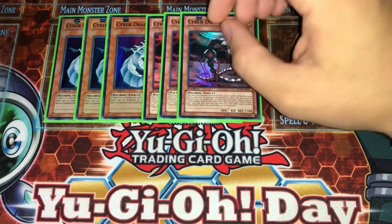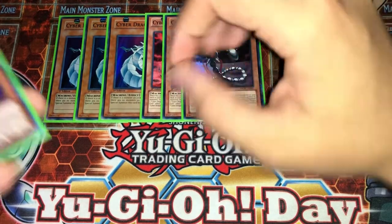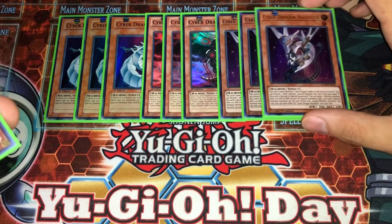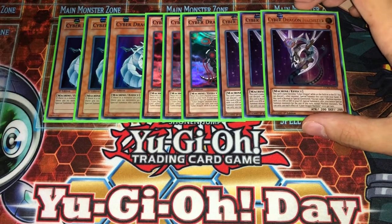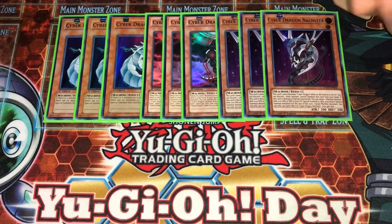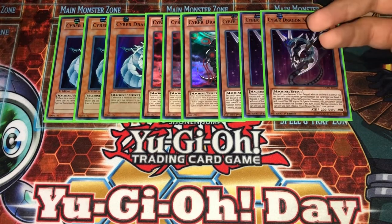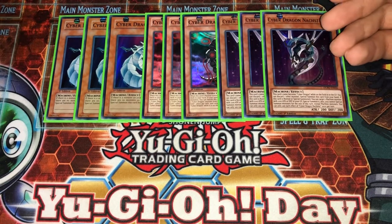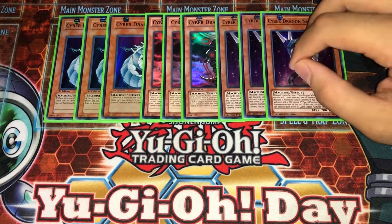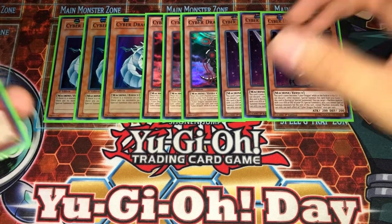Cyber Dragon Core, three of course, very very important in the deck. It searches all your spells and traps. Three Cyber Dragon Nashar — this is the newest addition to the deck technically, and it's an amazing card. I think this card is what makes this deck still playable honestly now, because without it, before you had the Summon Sword combo. Now with Nashar it makes the deck just so much stronger. Nashar is just an amazing extender on its own — it gave the deck an extender that's not Veer, and that's just amazing.